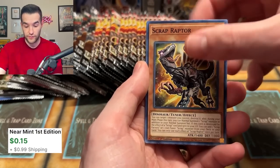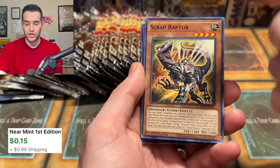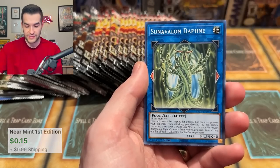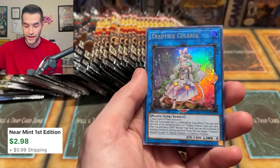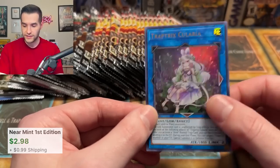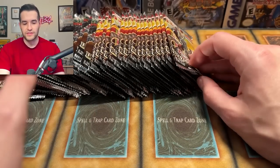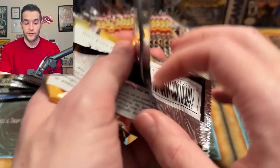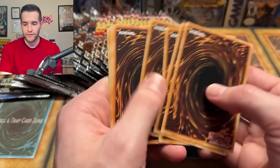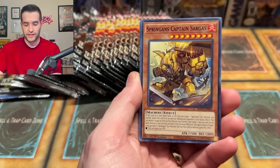Blazing Vortex — and the Black Rose is in the other set, Lightning Overdrive. Scrap Raptor is actually a crazy common — I can't believe that was a common in that set. The set did have Scrap Raptor and Trap Tricks. I've been putting the Trap Tricks deck together because I got some of the structure decks and it's actually a pretty decent deck — I just haven't played it yet.